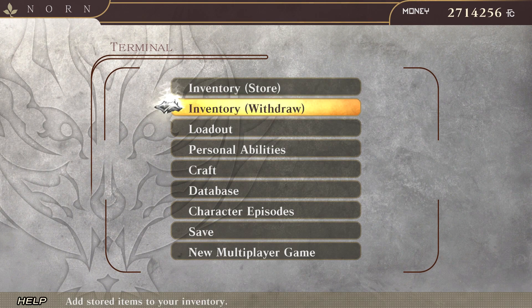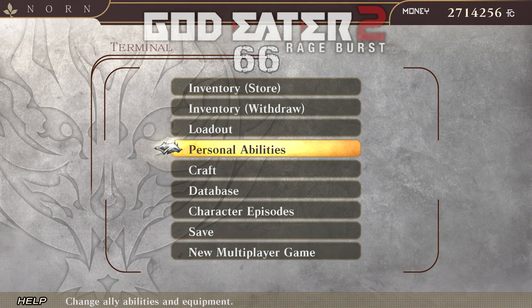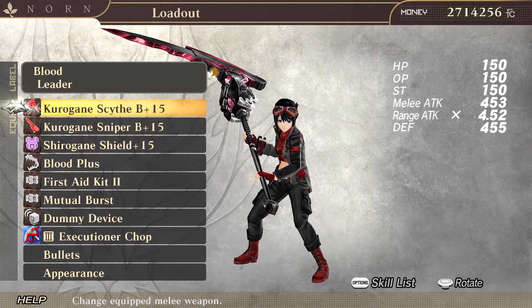Hello, I'm back into God Eater 2. What's going on in the story is that we're hunting the QB. This is like a little mini arc in between — I consider it a mini arc between the Dr. Rachel arc and what's going to be the Rage Burst story arc ending.